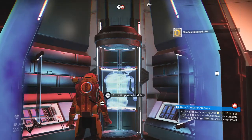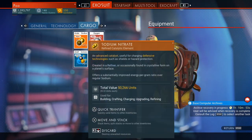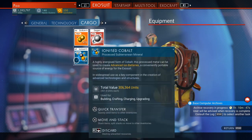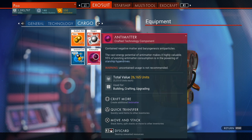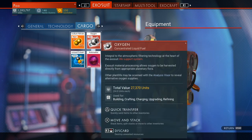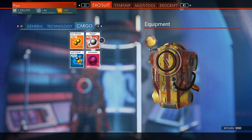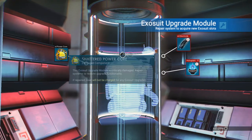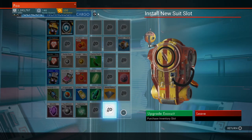What you want to do beforehand is go into a space station and buy the necessary materials in bulk. It's 45 sodium nitrate, 40 oxygen, 55 ionized cobalt, and one antimatter per drop pod. So for 10 drop pods that's 450 sodium nitrate, 400 oxygen, 550 ionized cobalt, and 10 antimatter. You can just burn through these super quickly and it didn't cost that much money. Just buy it from the space station.